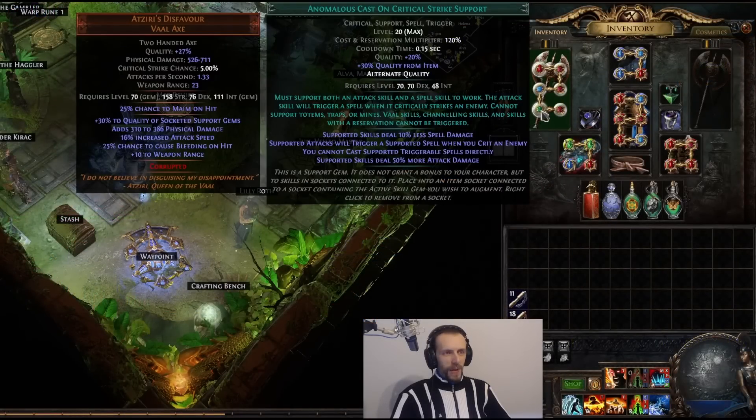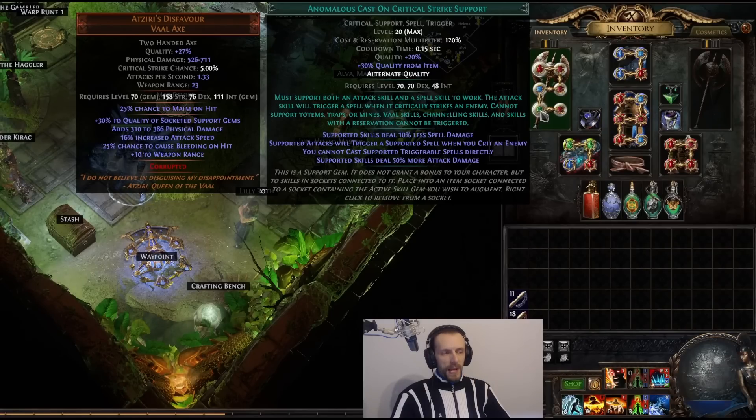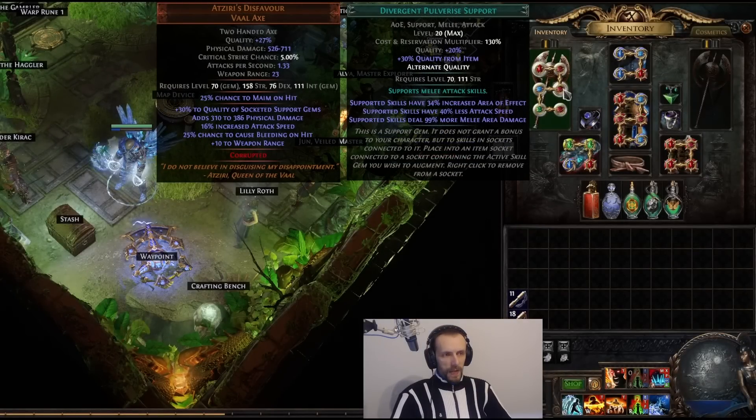Many people ask why I'm using Cast on Crit in the Aziru's Disfavor — I'm not procing anything with Cast on Crit. This is Anomalous Cast on Crit; it gets an extra 30 quality, which means 50% more attack damage. Same goes for Divergent Pulverize — it gives 40% less attack speed but also gives almost 100% more melee area damage.